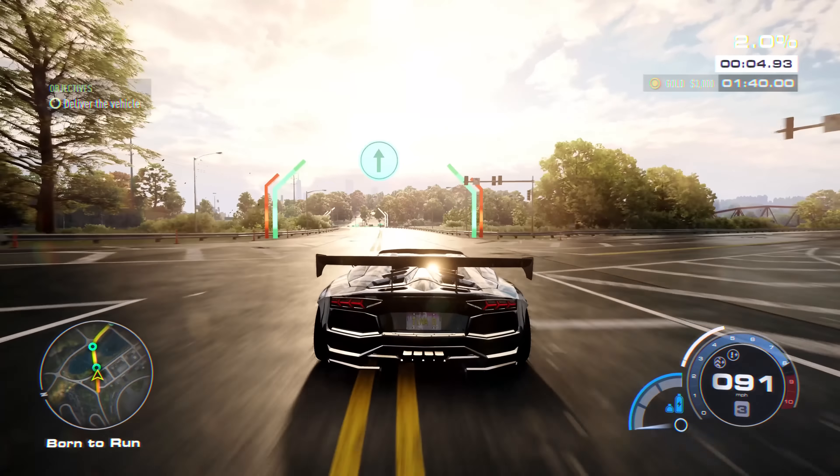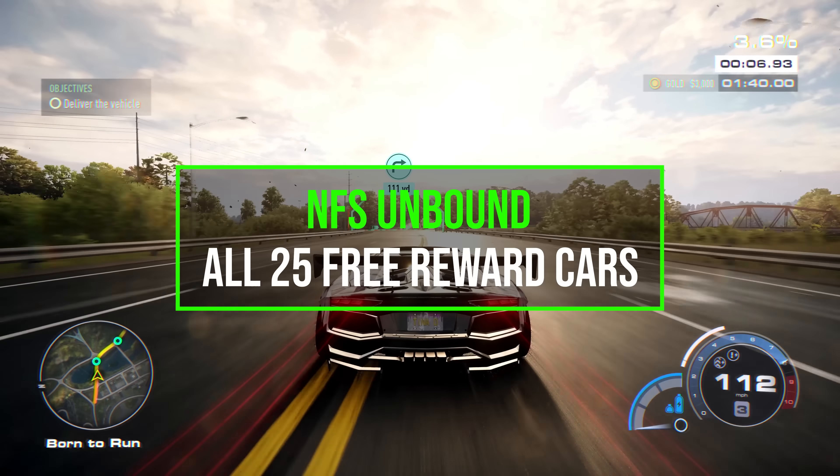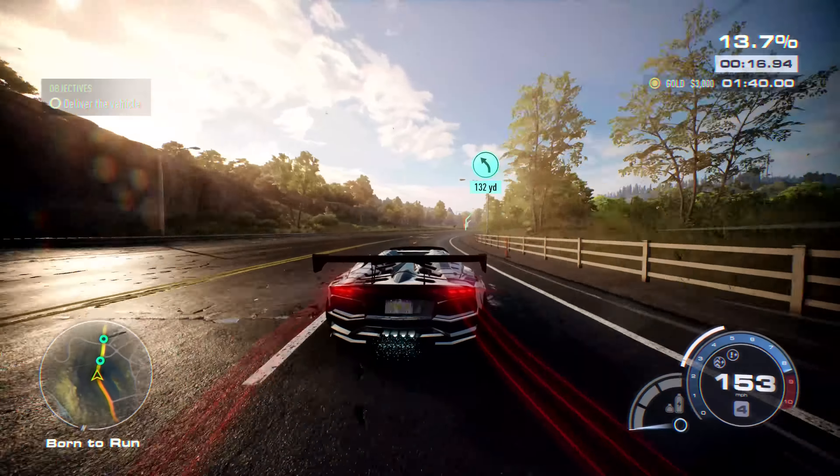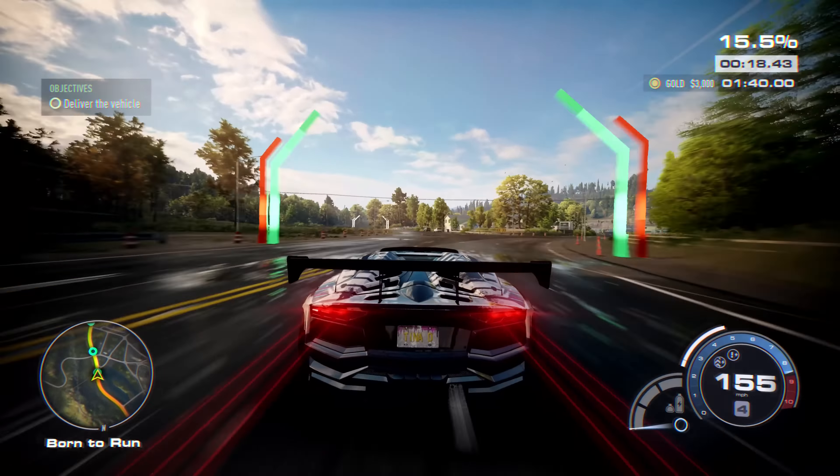Need for Speed Unbound has a total of 25 free reward cars that you can win as you play through story mode by winning races and completing activities. If you've missed any of them, don't worry as you'll get another chance to earn them once you complete the main story. Also, all cars awarded are upgraded and customised and only available at night time, but they'll be clearly marked on your map. There are 4 cars each week and they usually show up near the end before the qualifier events.